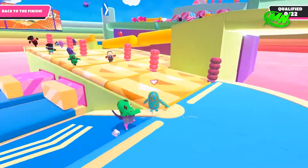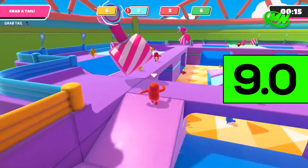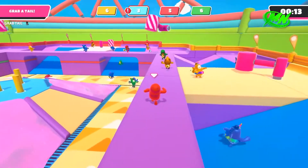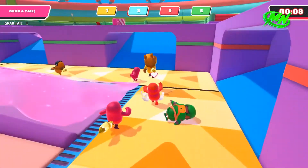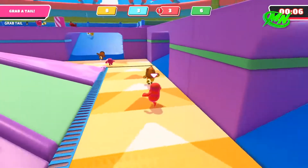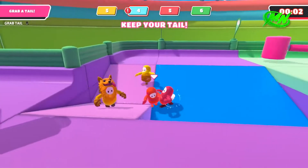For all of the above, Fall Guys Ultimate Knockout gets a score of 9. Its simple yet effective premise guarantees hours of fun, which can be had all together or in short sporadic matches. The loading screens are a bit dull, but with such a short wait time, I am just complaining for the sake of it.